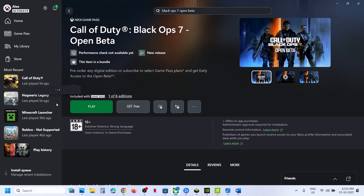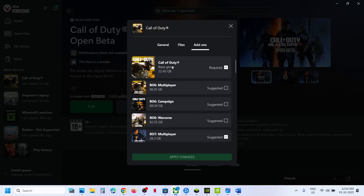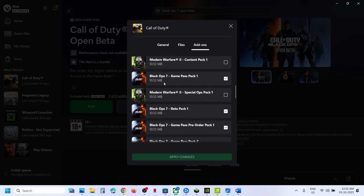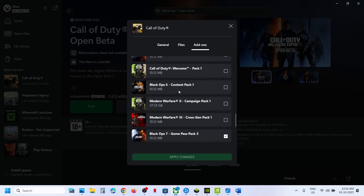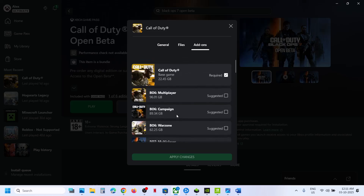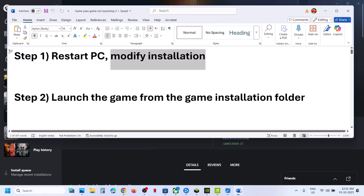Still not working? Modify the installation. Right-click on the game, select Manage, then go to Add-ons. Make sure the Call of Duty base game is checked. Uncheck any add-ons that are not Black Ops 7 — keep only BO7 checked. Then hit Apply Changes and once the update is complete, launch the game.